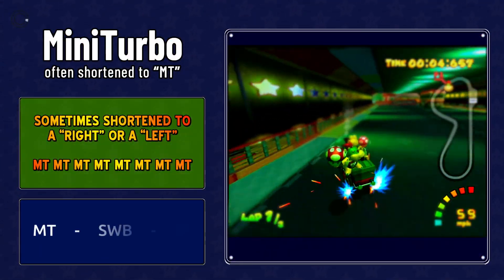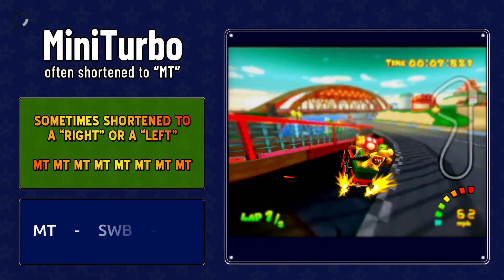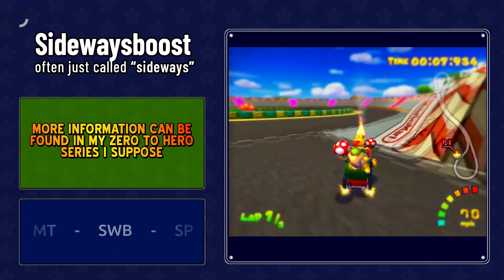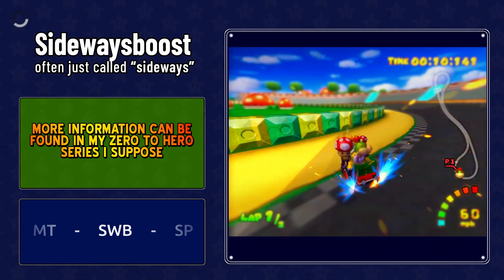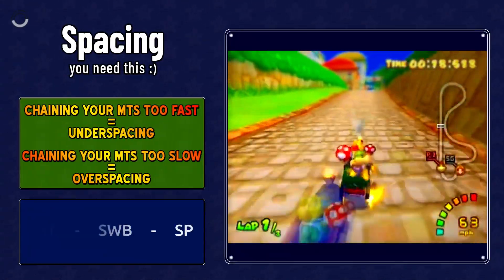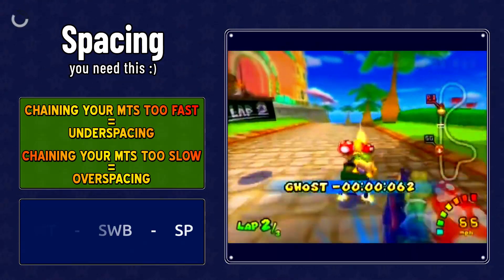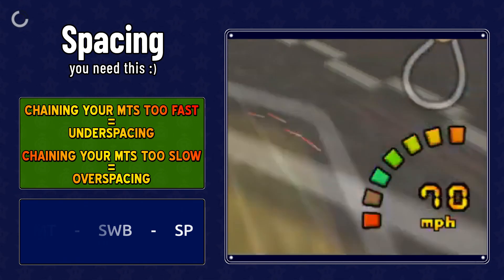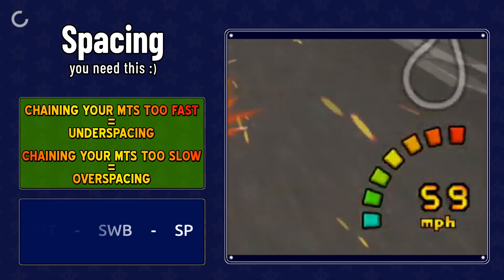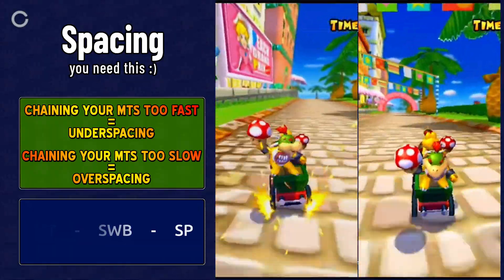Here's some quick terminology. Mini turbo, or MT for short, is the bread and butter of the MKDD speedrunner. You can do a right-facing MT or a left-facing MT, sometimes shortened to a right or a left. Sideways boost is a technique where you hold inwards when releasing your mini turbo, which pushes the cart sideways. Spacing is leaving room for your mini turbos to work — the moment you press R during an active mini turbo, it will start lowering your speed back to original top speed. Mini turbos last up to 30 frames when using lightweight characters. Under spacing means starting your MTs too early; the opposite is over spacing.